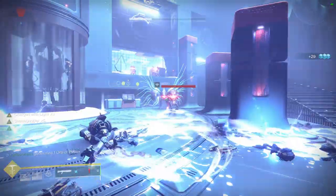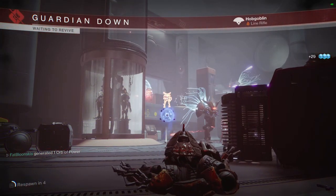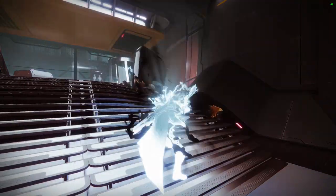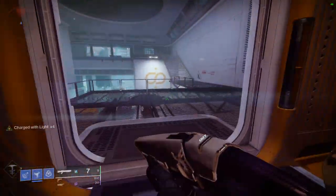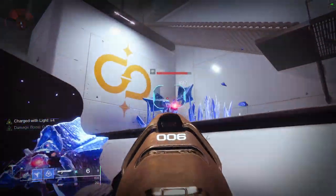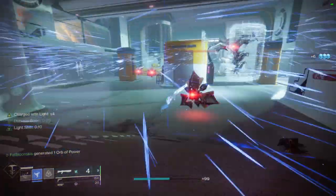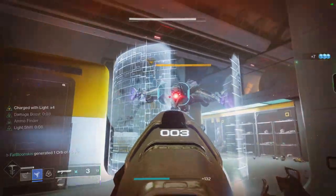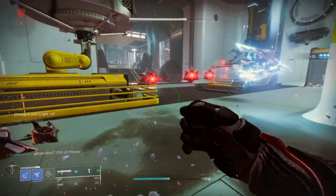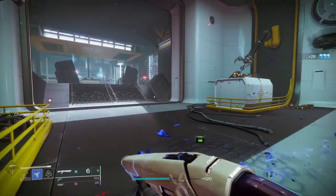This is probably the most ability spam I was able to do with Mask of Backers because there are some limitations on it. I'm using Traveler's Chosen — if you want to do any ability spam build, Traveler's Chosen is the go-to if you don't mind using a sidearm. I don't really like sidearms but it's a really fun and good-feeling weapon regardless — probably one of the best sidearms in the game, if not the best. Just imagine if Traveler's Chosen was an SMG or auto rifle — I don't think I would ever take it off.